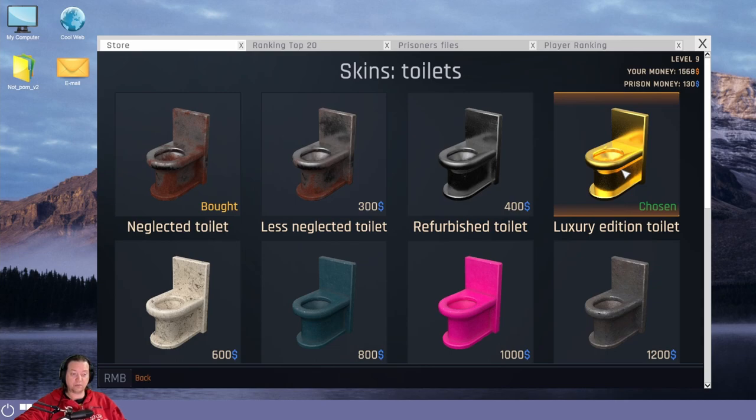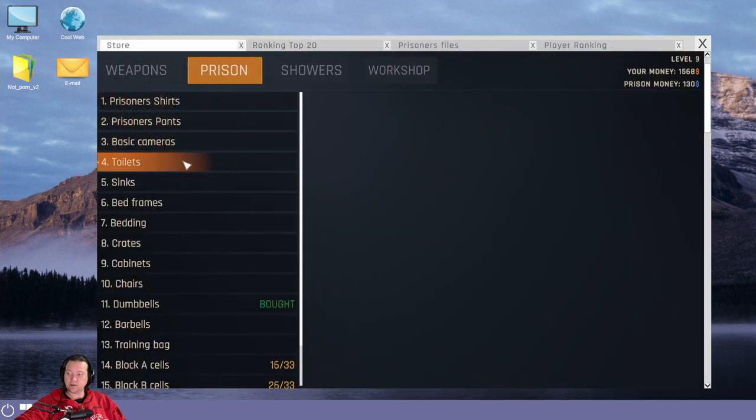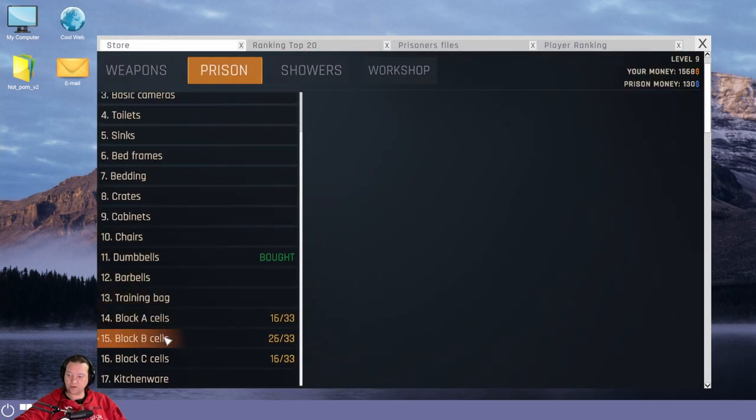This will increase your prisoner respect by a total of 30%, which will be a huge boost in income and allow you to purchase other items much quicker. After a couple of run-throughs I was consistently getting into the top five after buying just the golden sink and the golden toilet — ranked 2nd, getting $32.20 per prisoner. To scale out your income, go into the store and increase your cells. Increasing block B raises income but adds management difficulty with two levels. Instead, increase block A and block C first to raise income without increasing the number of prisoners you have to worry about.